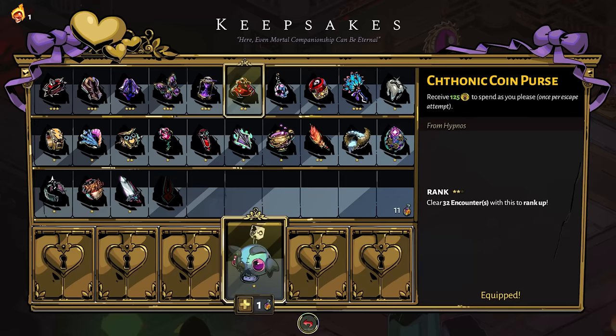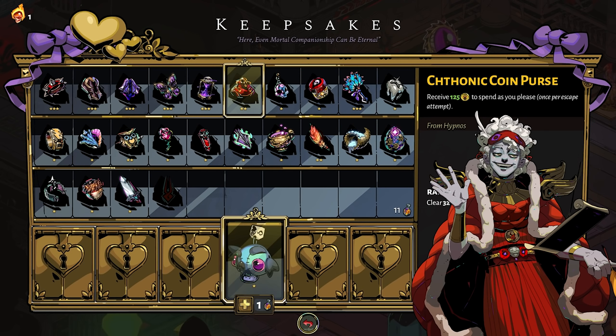The next one is the Chthonic Coin Purse from Hypnos — pretty straightforward: receive 125 obols to spend as you please. I was using this keepsake quite a bit going into Elysium, just to get that extra bump of obols to spend with Charon. This is one of those one-hit wonder keepsakes — you only get the benefit one time per escape — so make sure there's actually value there and that you're going to make the most out of your increased wealth. There is no pure gameplay benefit beyond buying items, so really consider when you use this, and definitely not in the last biome.